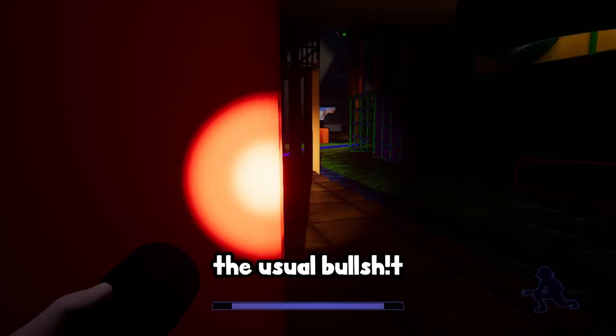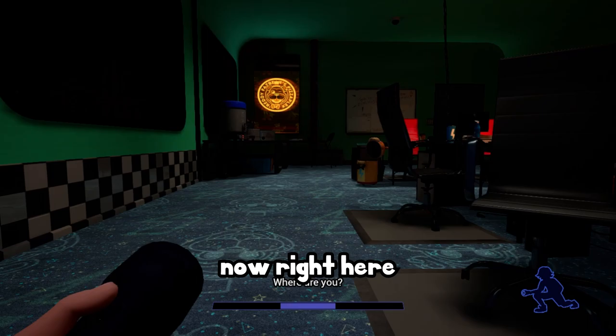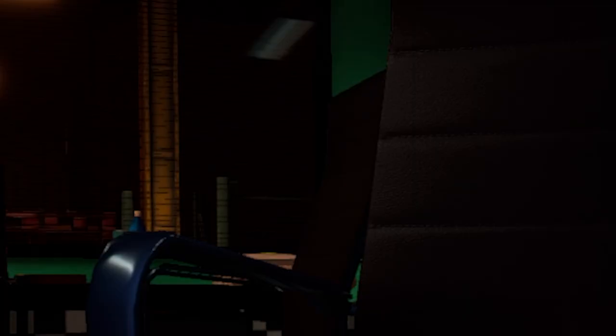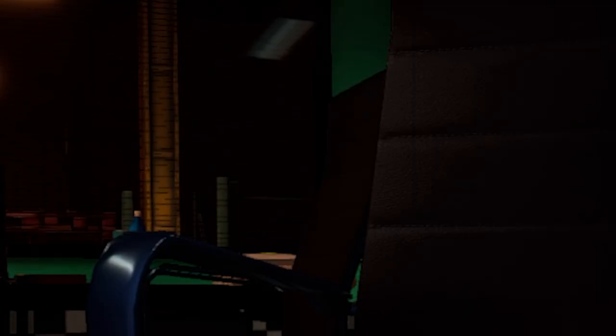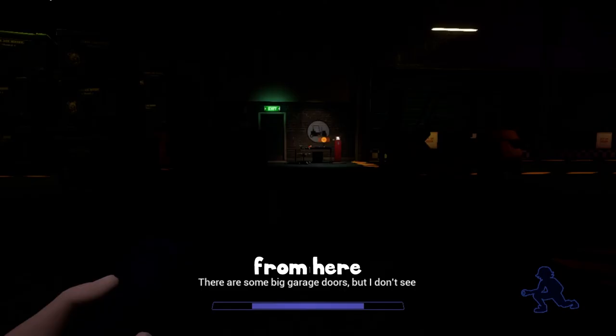Right here we ended up having a close call with Chica, but luckily there are other ways to hide without using the traditional hiding spots — some would say more effective methods. We get trapped in an office, but we're able to distract Chica with a Freddy Fazbear's Pizza. From here we make it out onto the loading dock.